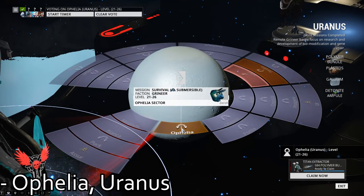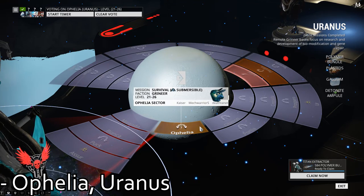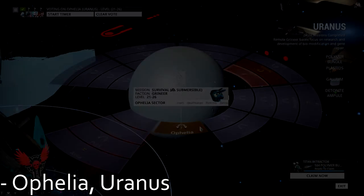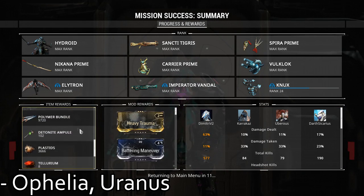Tellurium, normally an Archwing resource, can thankfully also be farmed in normal Warframe mode. The best spot by far to do this is on Ophelia on Uranus. Just kill enemies like you normally would and Tellurium will drop as a rare resource.